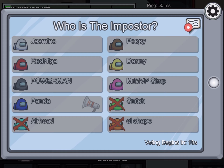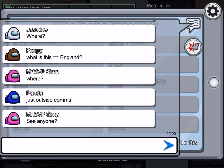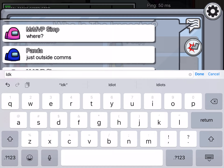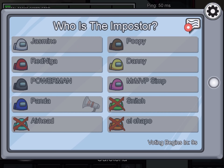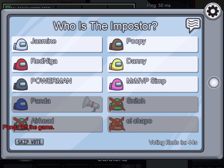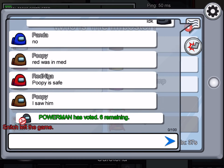In the discussion you say who you think the imposter is. I don't know because I didn't see anything, so I'm just going to say 'idk' in chat. I was in the cafeteria — I just did med scan. Somebody said they love the game.